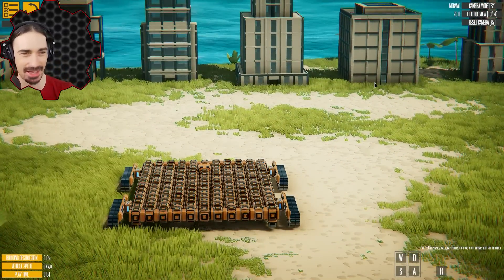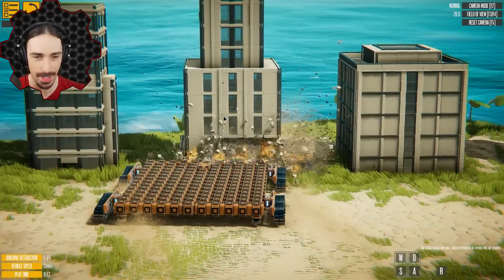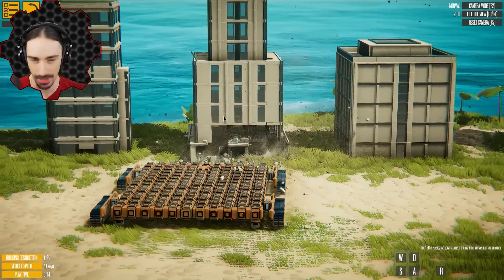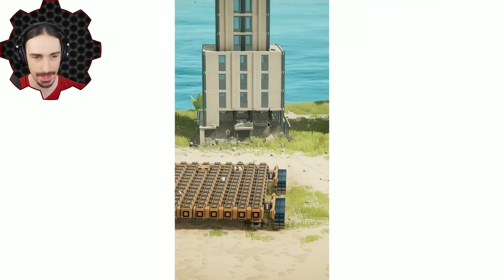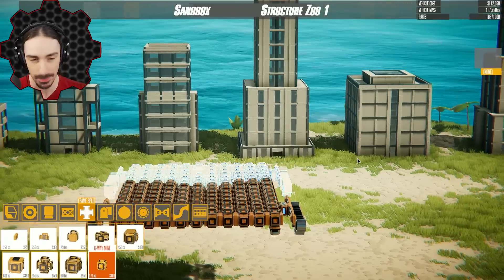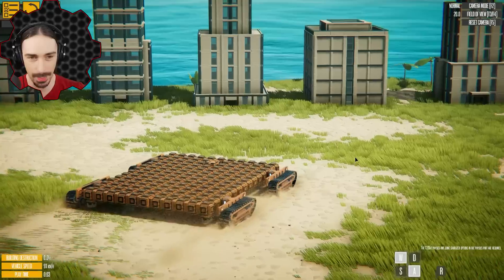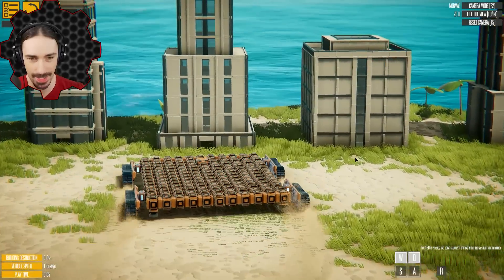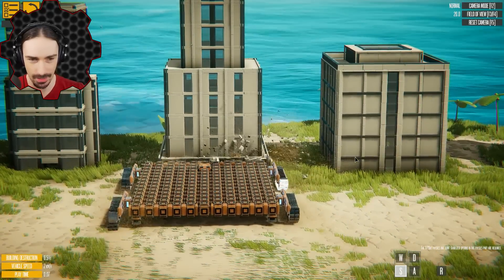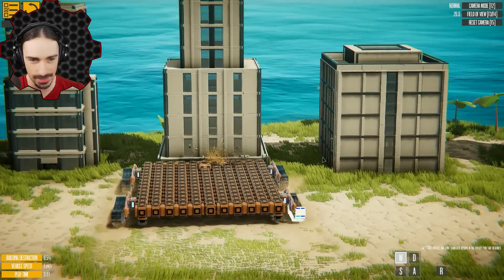So there's gonna be a couple of really interesting obstacles to this. The first one I highlighted was the buildings' destructibility. So I think one of the things I'm going to have to do is turn tough structures on. Now this means that the buildings will be harder to collapse and destroy, but they are not immune to that. We're definitely gonna be better off with this setting.